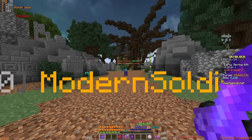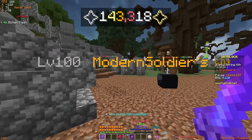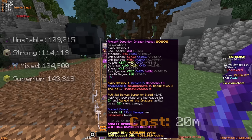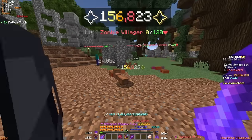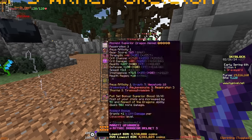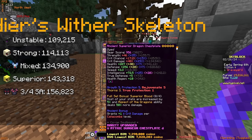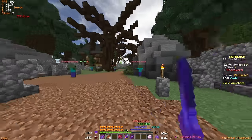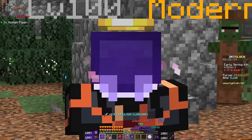Moving over to the Superior Dragon set, we're dealing 143,000 damage per hit — an obvious improvement from the mixed armor set. Testing the Shadow Assassin armor set at a roughly similar price point, this armor set is dealing roughly 156,000 damage per hit. Interestingly, even though the Superior set is far better EHP-wise compared to Shadow Assassin, the Shadow Assassin set does deal more damage than Superior — another factor I'll cover later. Moving over to the three-quarters Necron and Tarantula setup, we're dealing about 166,000 damage. The Necron set does outperform Shadow Assassin and Superior, but it is over double the price.